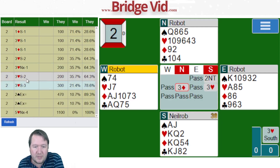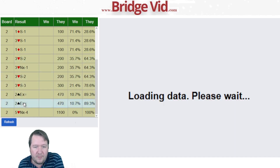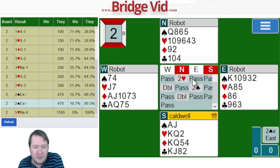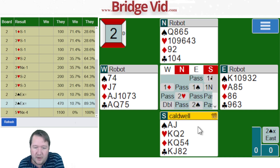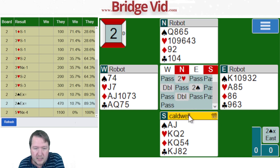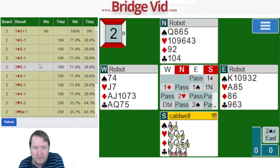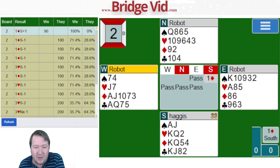We got to three hearts. Some people opened two no trumps — too much. Some people opened one no trump — too little. Some people opened one club, which is completely fine, just a style thing. Then over a diamond, pass, a spade, they bid one no trump showing 18-19 — great. Then two hearts, and the opponents get to two spades and their partner doubles it, which I don't actually mind, but you need to lead a club or the ace of spades to beat it.